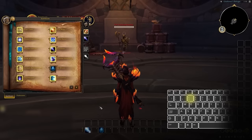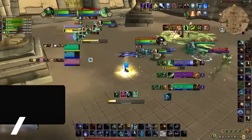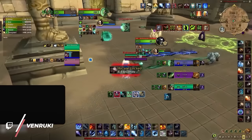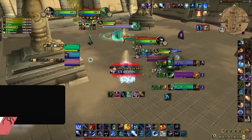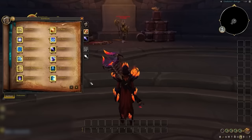Before you dive in and think 'okay, ice block is an S tier ability and 3 is an S tier bind, they clearly go together' — stop right now! Even though 3 is a good bind, it doesn't mean it is the best bind for your strongest ability like ice block, since ice block is a spell that will only be pressed once or twice a game. Instead of assigning ice block to an S tier bind...